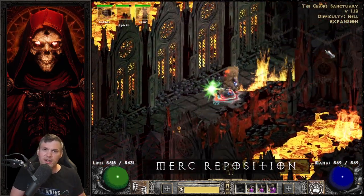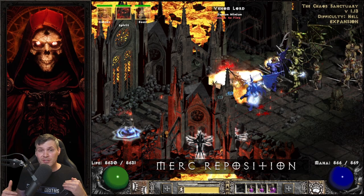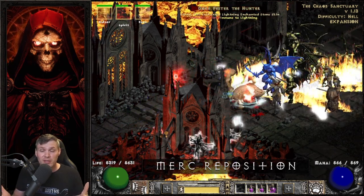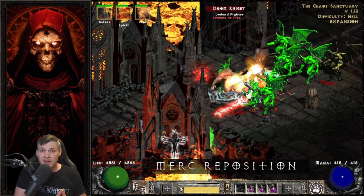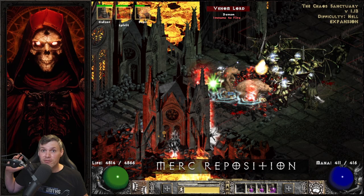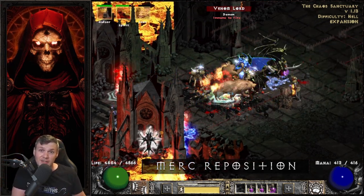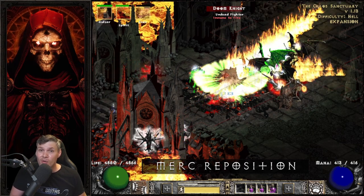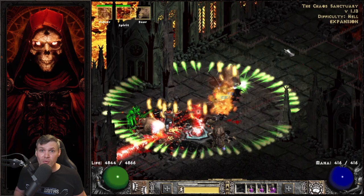The third major con is that you cannot reposition your Mercenary while in Shapeshifting form. So you're often kind of stuck using runewords like Pride. They might be better than using Reaper's Toll because if you're running around in Chaos Sanctuary, the Mercenary is likely miles behind you and you're not even benefiting from a Reaper's Toll Decrepify proc. You cannot reposition your Mercenary at all, or your summons for that matter. So that's definitely another major con for the Maul Werebear.